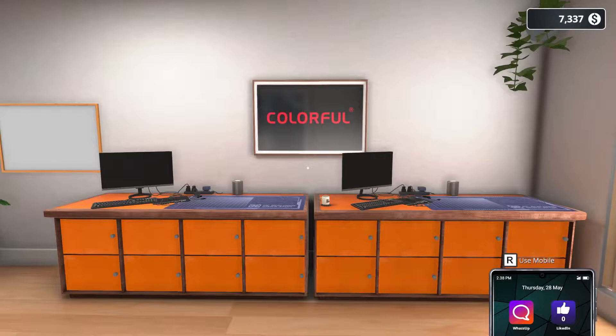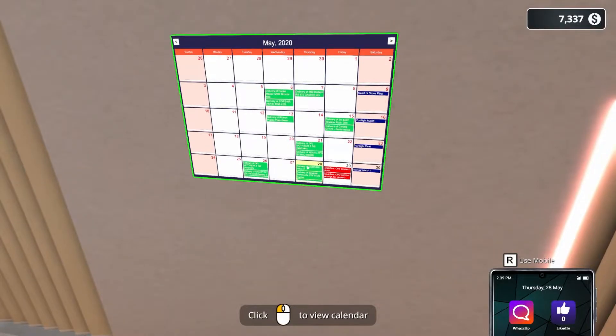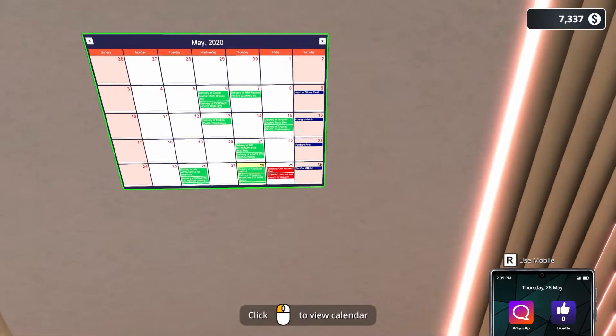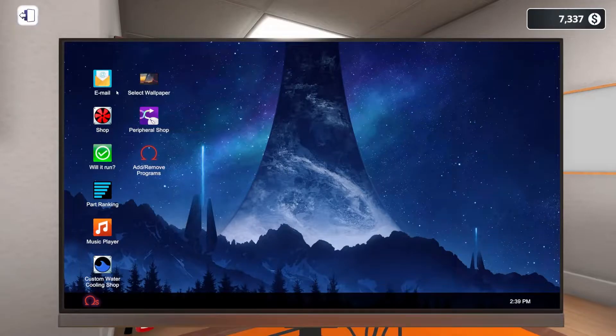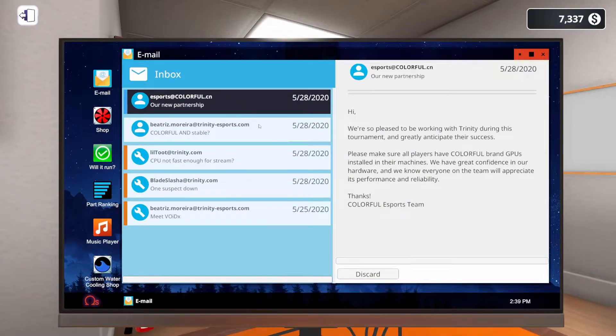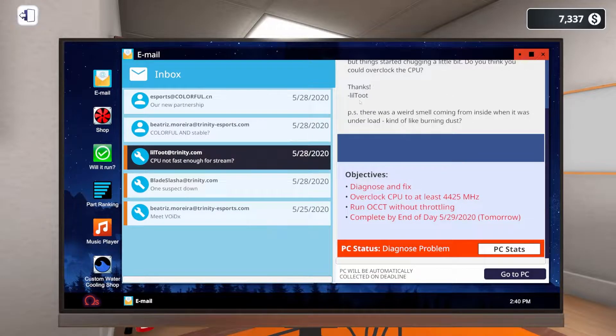In the last episode, we worked on getting ready for the SOCAR tournament this weekend. Today is Thursday on the calendar, working toward Saturday's match. We needed to install Colorful brand GPUs in all three machines. We also had a few things to fix — a weird smell coming from inside Little Toots' PC, and they wanted it overclocked to 4,425 MHz and to run OCCT without throttling.